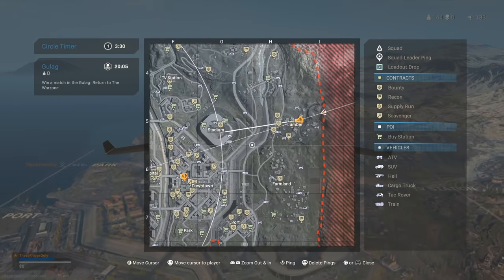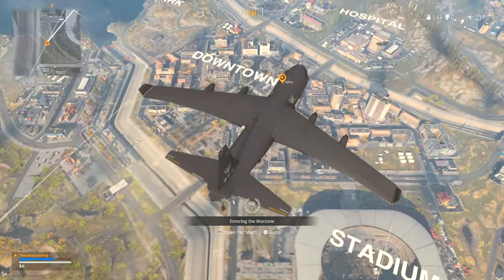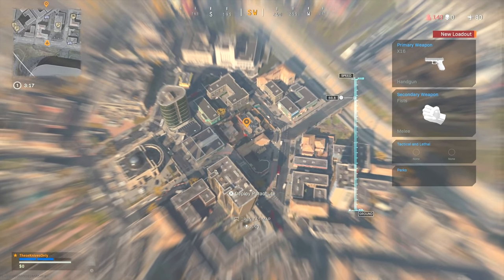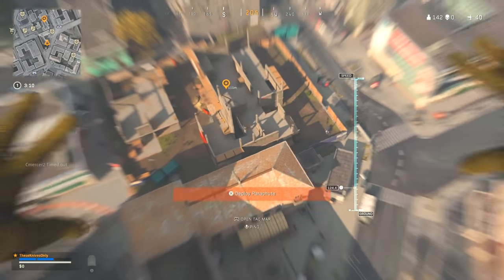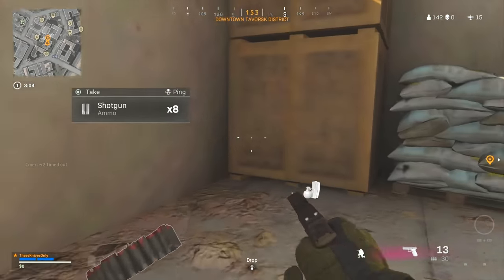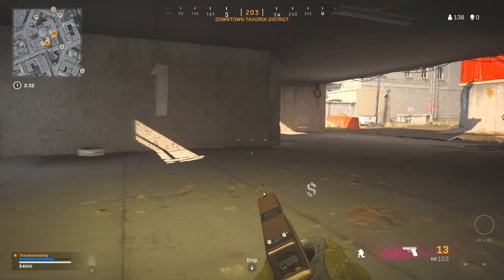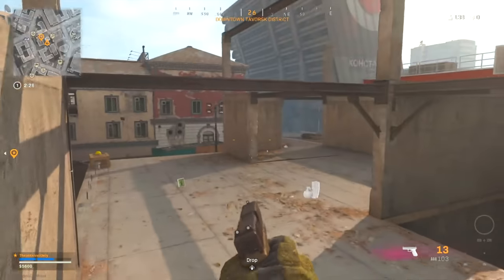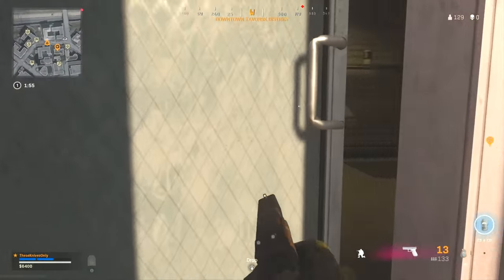I was actually making decent progress towards unlocking gold on my sledgehammer in Cold War last night. I was doing the strategy where you back out of the game after you get the double kill with the knife, just to get it done a lot faster. I had 12 done last night and was going to get the last three done today - but all of my progress disappeared. Every single time I got a double kill it counted, but as soon as I closed the app, everything disappeared. Cold War is the most buggy and glitchy COD of all time.